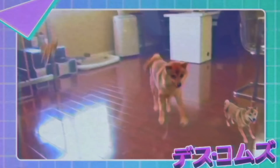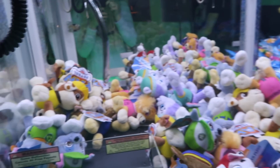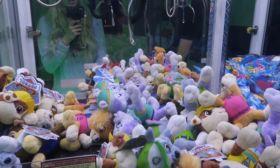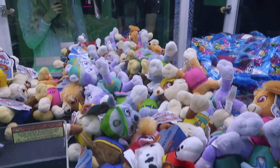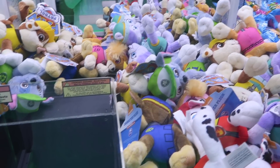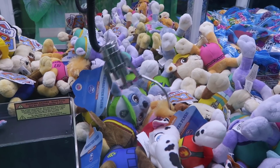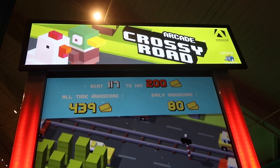I found a claw machine full of dogs — my ultimate weakness, I love dogs. We're gonna see if we can get a Paw Patrol one. I'm gonna go for this little grey dog with the little hat on him since he's close to the prize chute. Actually, this one's close too — it's a hard call. I'll go for this one. Did I stab into the other one? That claw is just so weak, it's not gonna pay out for a while.